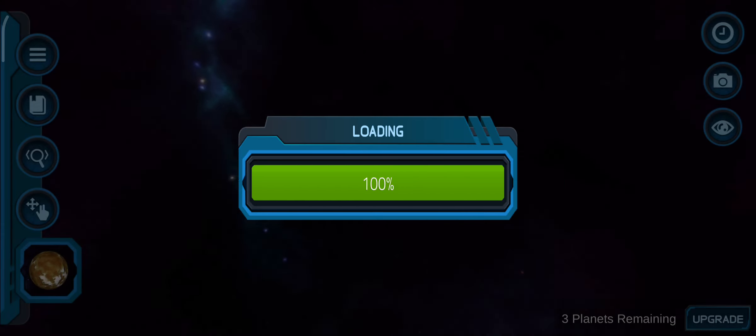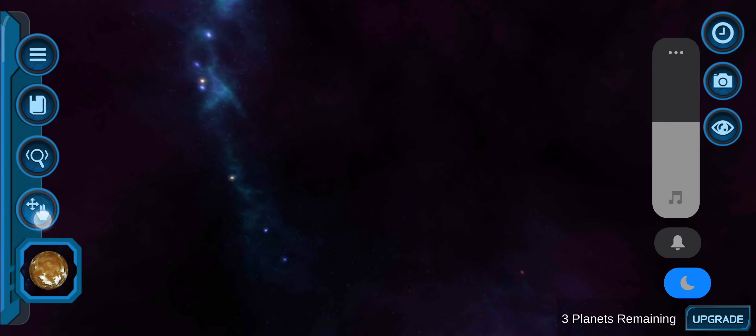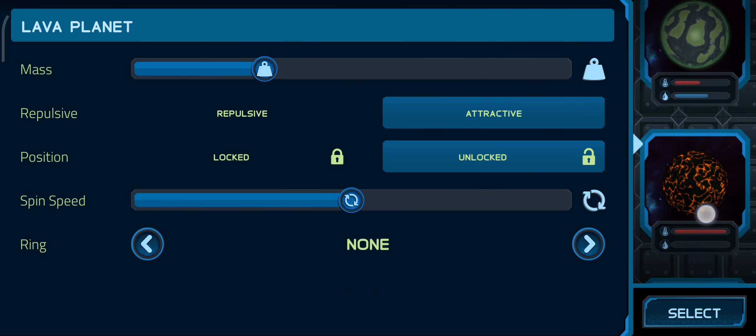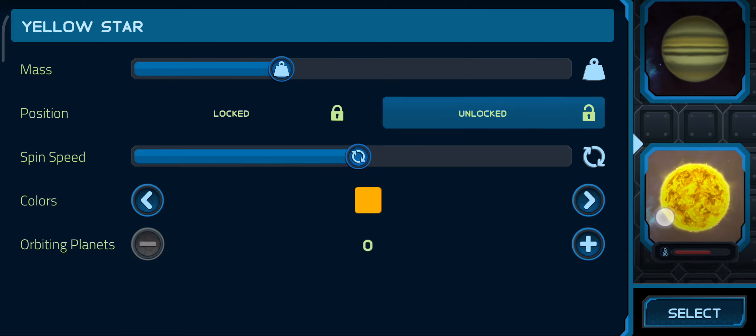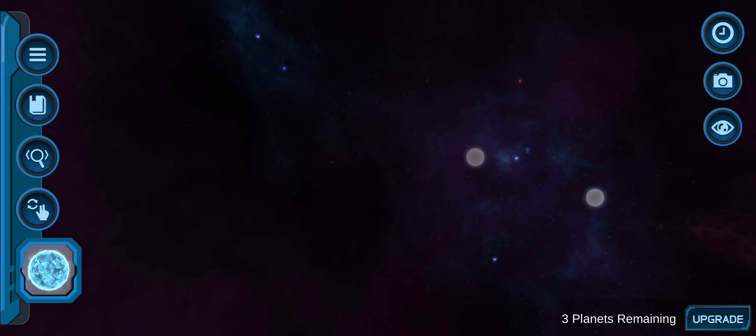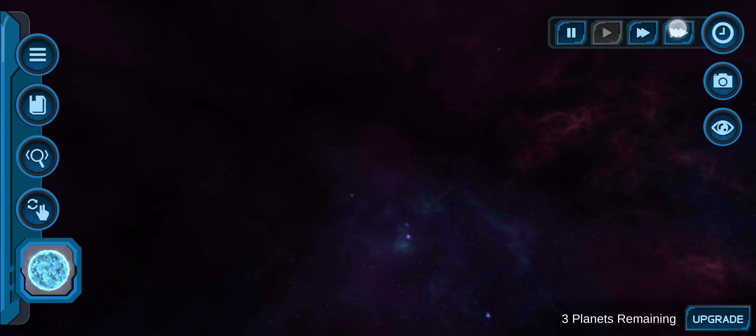Alright, so first — I don't know what we are going to use. So today we are going to make a gas giant. First you need a star that explodes.